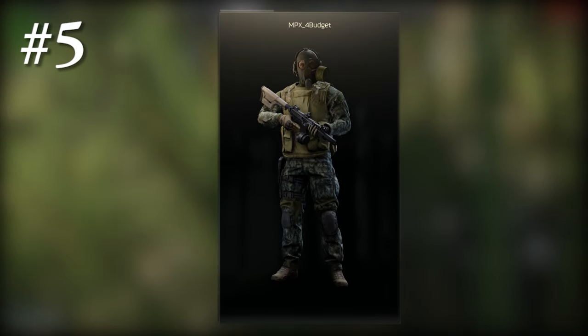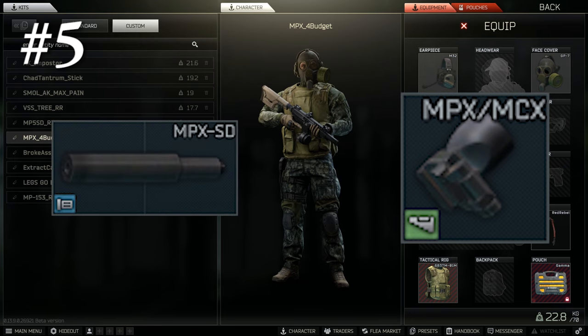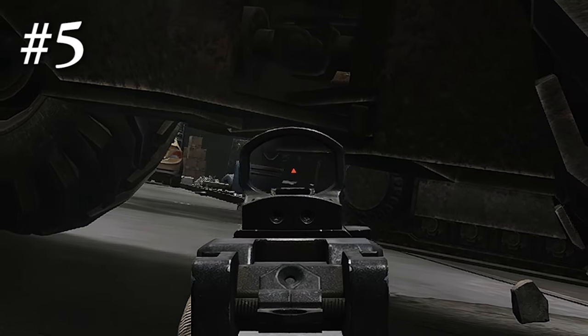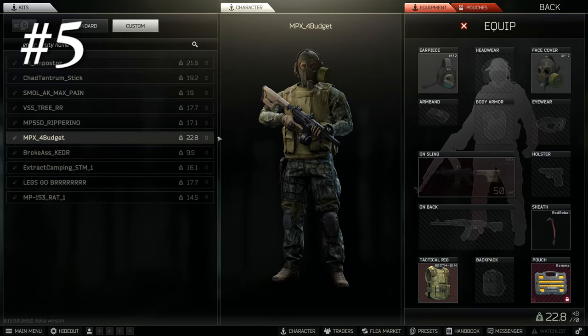At number 5 we have a gun that was once a favorite of the chats — dangerous, a sight to behold. It all changed when the Vector got added to the game, and now it is adopted by us rats to keep its legacy: of course we are talking about the MPX. Sometimes people are selling it under 35k with attachments for a decent stock, it is sometimes internally suppressed, and it can use 41 and 50-round magazines. It can be used with penetration ammo or good RIP rounds. This gun is for those who loved the laser MPX and want to pay tribute to its past glory while wrecking chats.